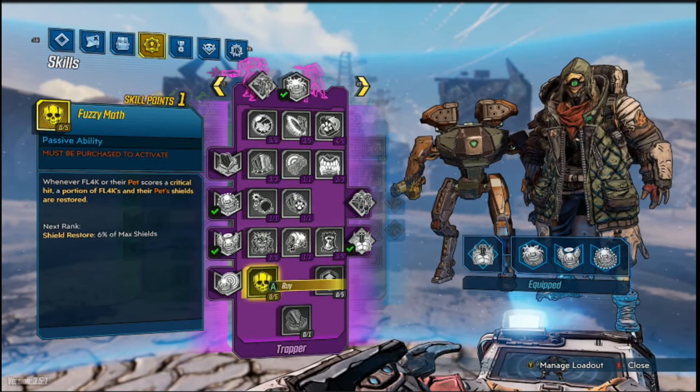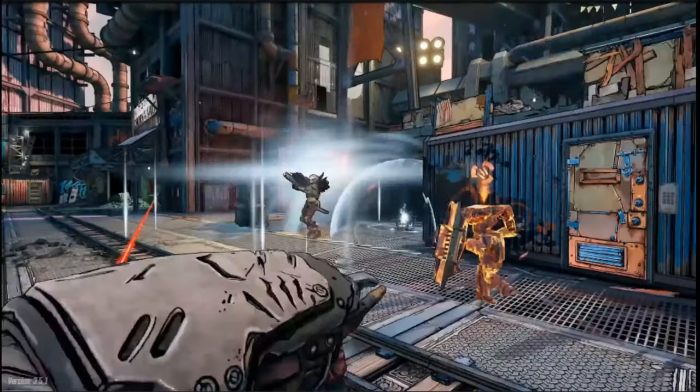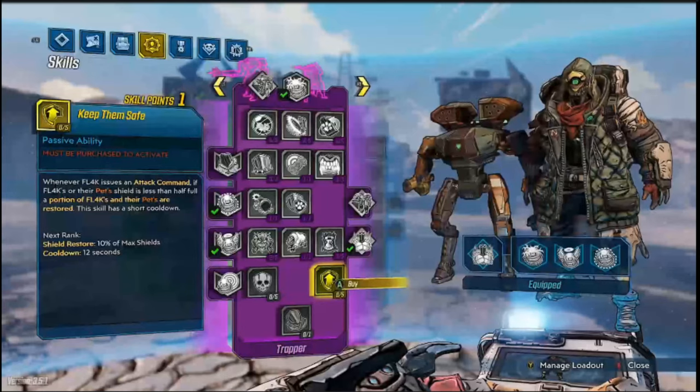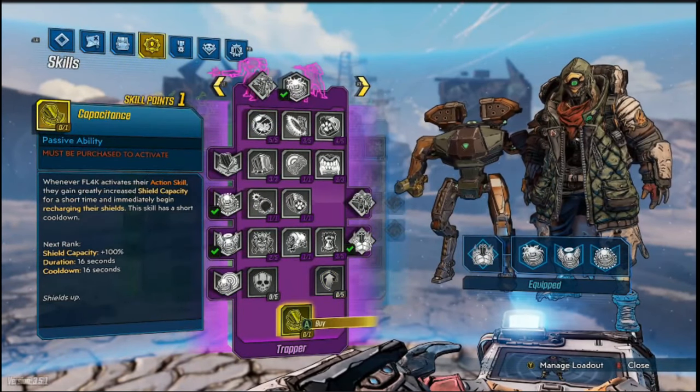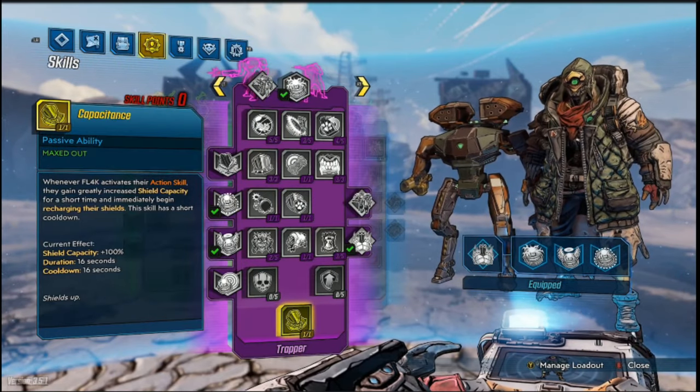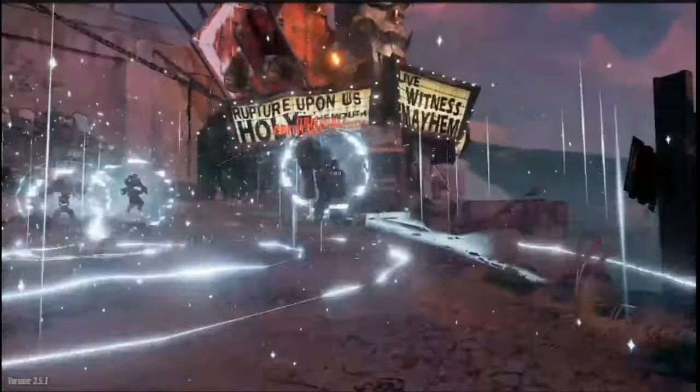And the Fuzzy Math passive ability even restores a portion of FL4K and their pets' shields when they land critical hits. Finally, the capstone for the Trapper tree is Capacitance. This skill effectively doubles FL4K's shield and immediately begins recharging it whenever they activate an action skill.